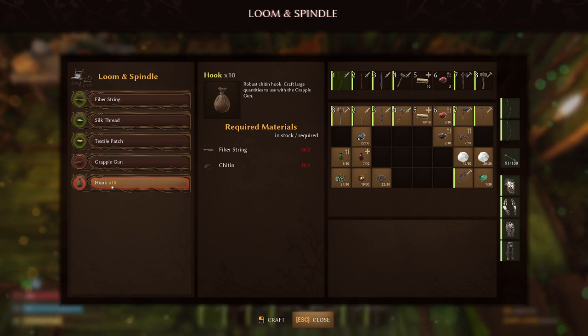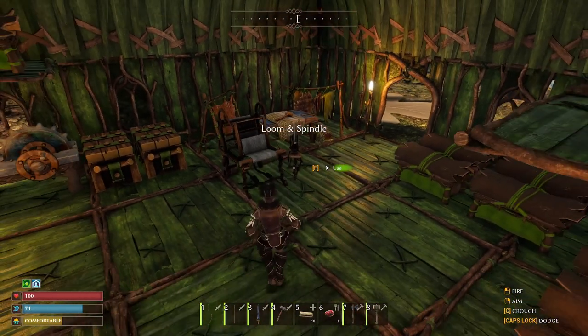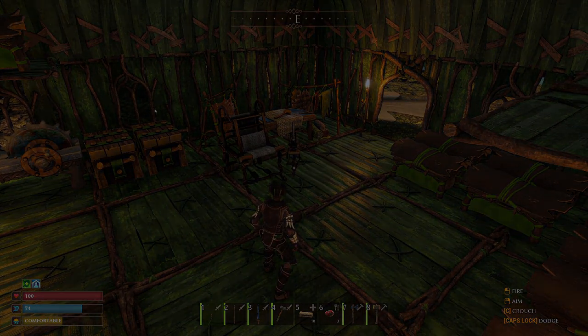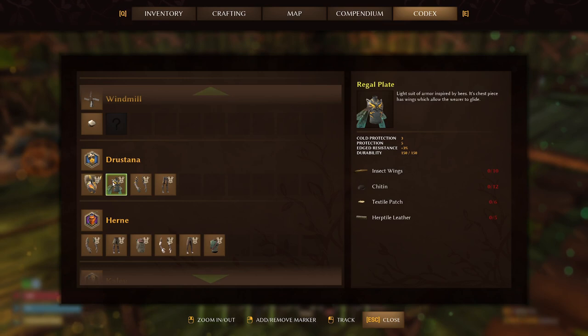These hooks will help me swing through the trees like Tarzan - or Jane, I'll be Jane. So we need to look at what Drastana needs for that gear. She needs chitin, a textile patch, bee heads - I have lots of bee heads - three textile patches, and leather. I'm going to have to go back to the shore for five herptile leather.